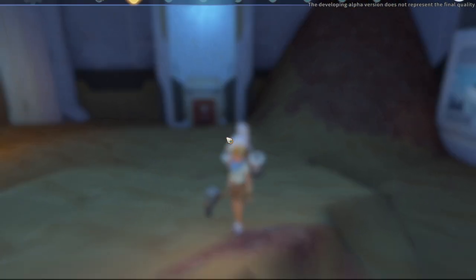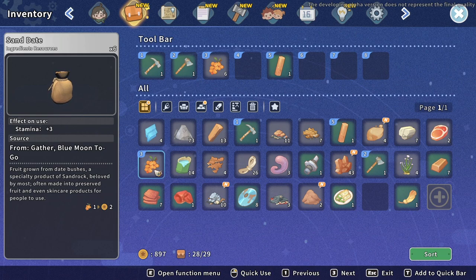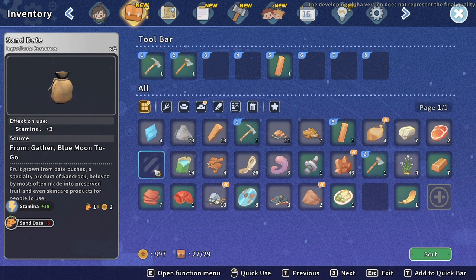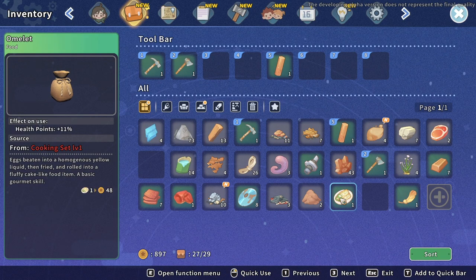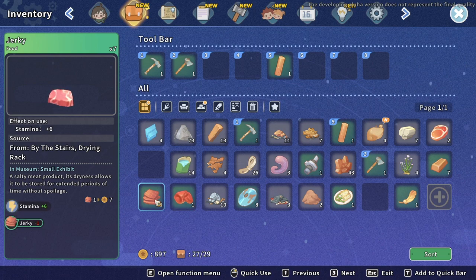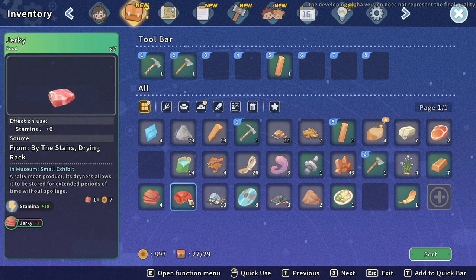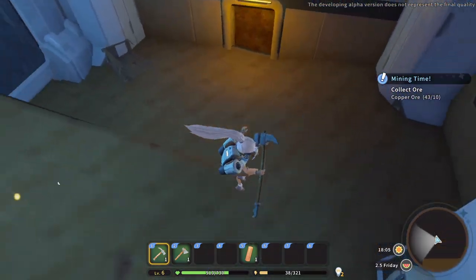That's not good. Let's go to our inventory and see if there's anything that'll boost stamina. There's this - we can eat it, it's not gonna do much for us. It did something though - I'm not mad at it. Oh nice, that one is stamina!